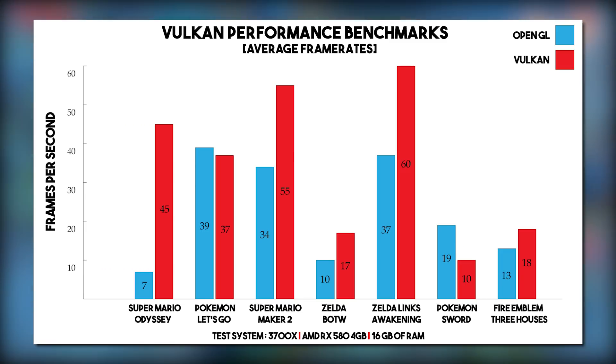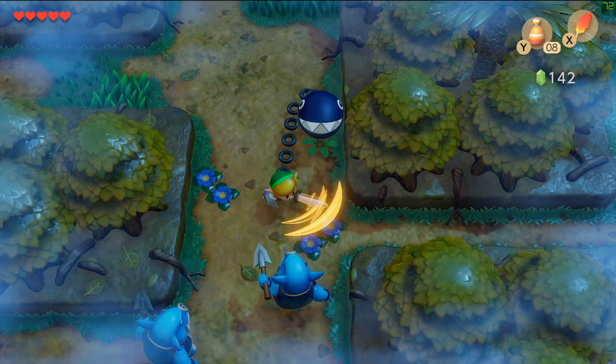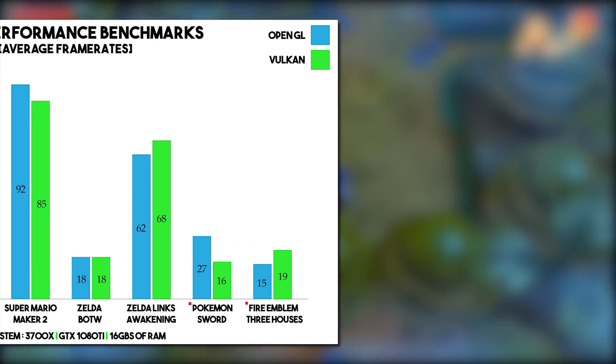Regardless of that, it's still super impressive to see the performance differentials in Super Mario Odyssey, Super Mario Maker 2, Zelda Breath of the Wild, Link's Awakening and Fire Emblem Three Houses, all of which are very, very popular games on Yuzu.